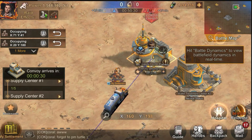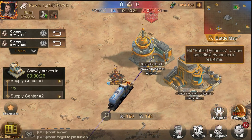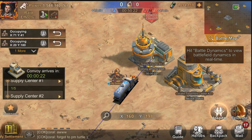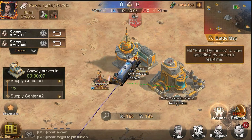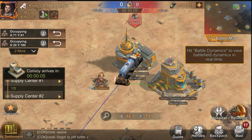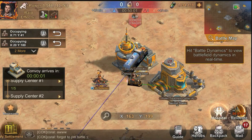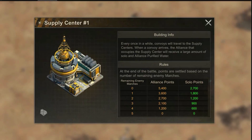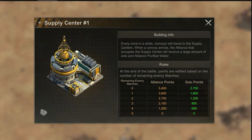The water inside this building is based on how many marches survived. For example, if you sent five marches and the enemy sent five marches, whoever wins — and based on how many enemies remain — you will get the water. For example, taking this building: I will be getting the full reward of 5400 water, because there is nobody inside. To get the maximum reward, there has to be no survivors from the enemy team.